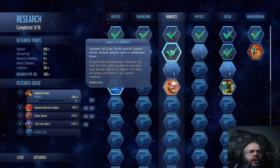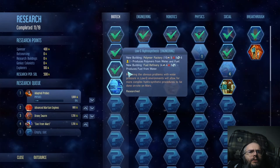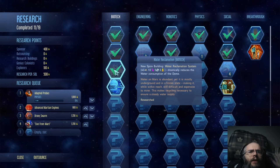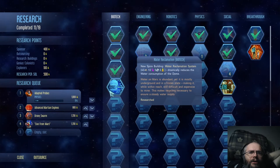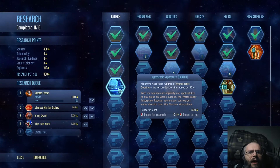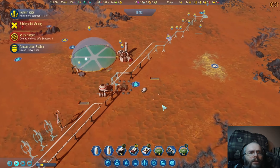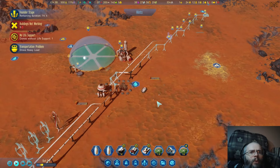So we have water reclamation — biotech. And now we will be able to have better vaporizers, but even 50% is not that great because frankly they only do one anyway. So going from 1 to 1.5 isn't really doing much, but I suppose it would be something to get at some point.